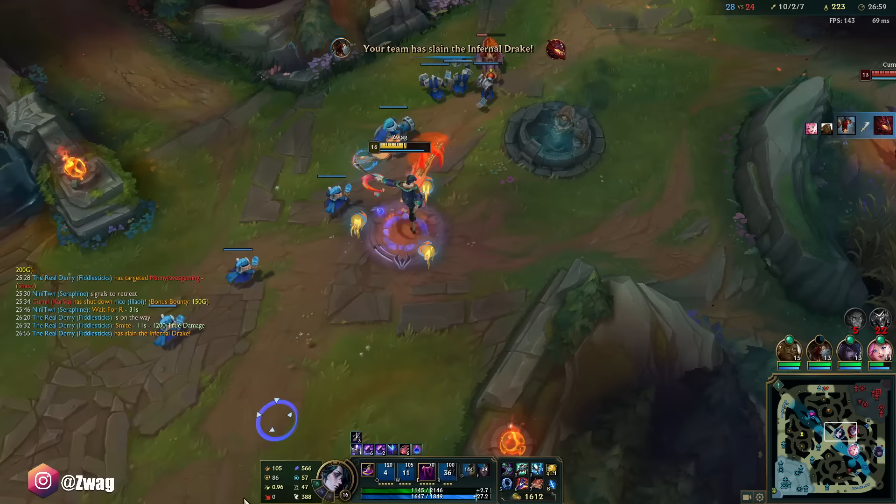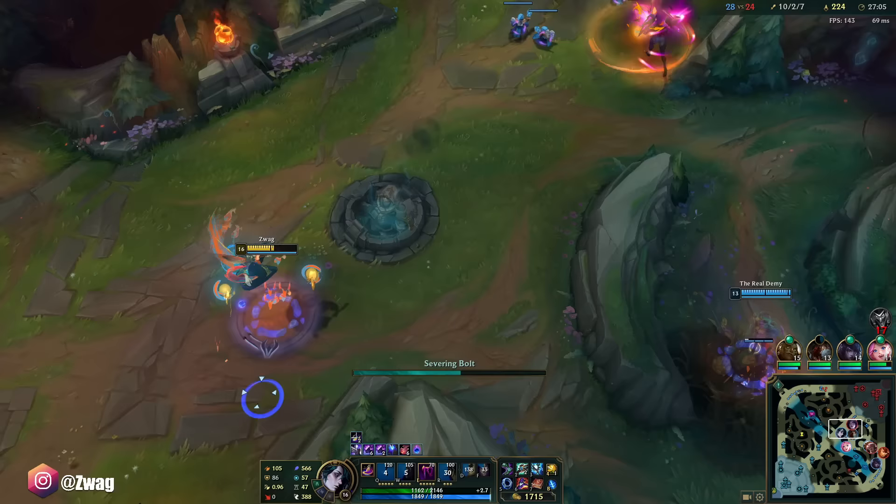Nice — Fire Dragon. It doesn't do a lot when she's full HP, but if she's below half it starts to hurt.